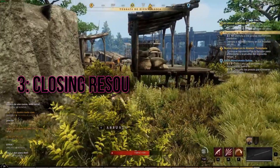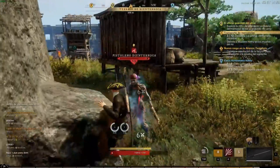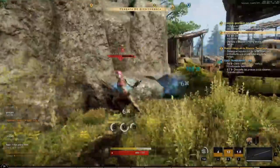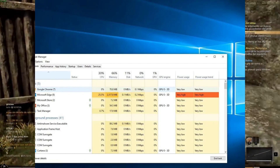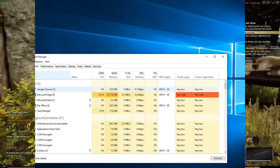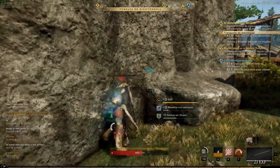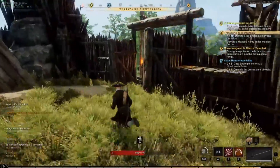Method 3: closing resource-draining tasks. Close all resource-draining tasks from the task manager. Right-click on the bottom taskbar and open the task manager. Go to the processes tab and end any resource-draining tasks that are running. You can also check the startup tab and disable any unnecessary startup programs that might be consuming resources. By following these methods, you can clear out unnecessary resources and help New World load faster, ensuring a smoother gaming experience.